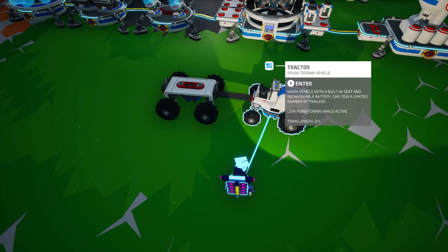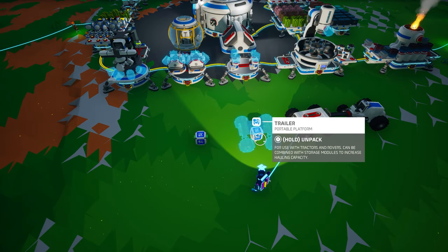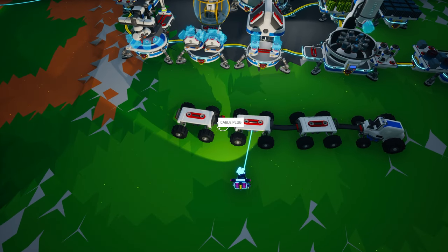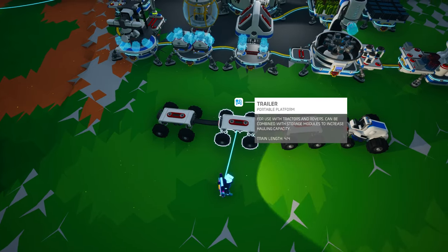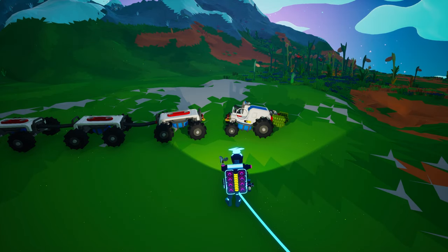With your tractor and trailer lined up, unpack them and then connect the power cable from the tractor to the power cable plug on the trailer — or connect it from the trailer to the tractor, it doesn't really matter since power is not limited to flowing in one direction. In a rover train you can connect up to two additional trailers or rovers to your tractor-based rover train, and I would encourage you to do so. Adding additional vehicles to your rover train does not consume any additional power, but it does expand your available storage. There is a maximum limit of four vehicles for a rover train — if you attempt to connect any additional vehicles, the power cables will simply refuse to connect.